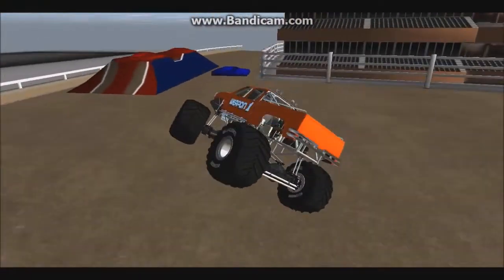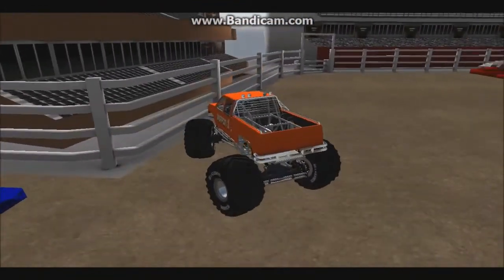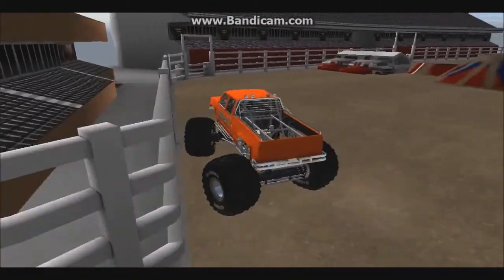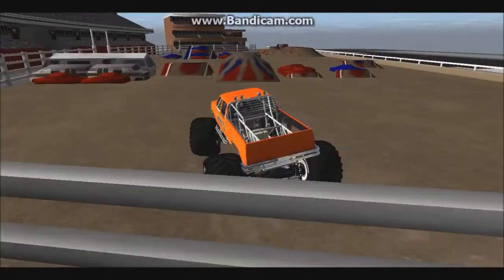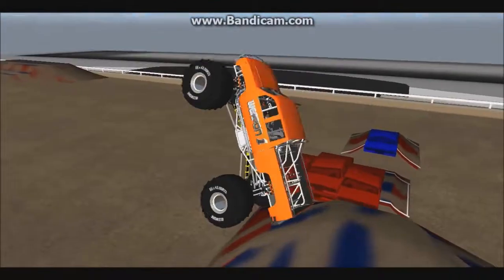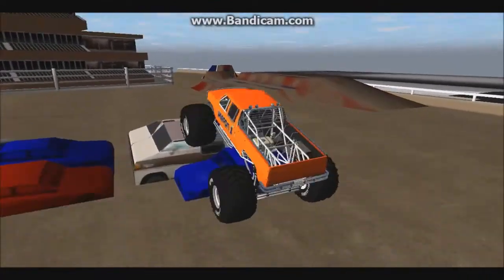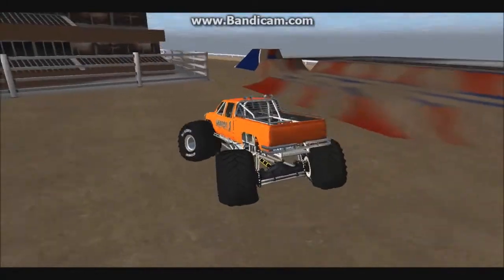Now going for the cars — more nice air right there. So now he tries to avoid the fence. He bumped the fence right there. Now going for the ramp. Beautiful sky wheelie right there! Could he get into a wheelie right here? Yes, he will — kind of on one wheel though, so he had to stop. And got some nice air right there.